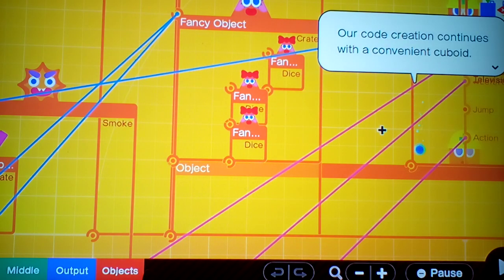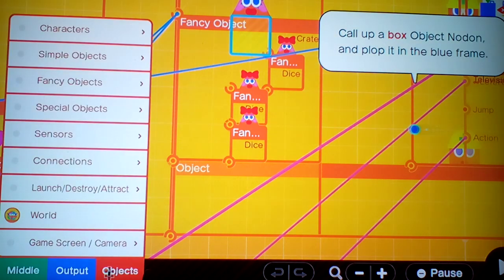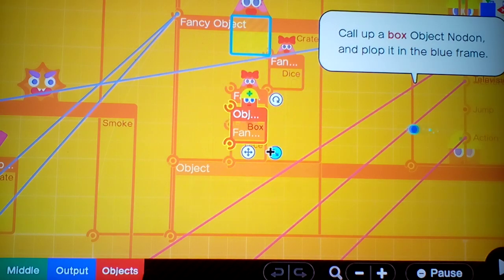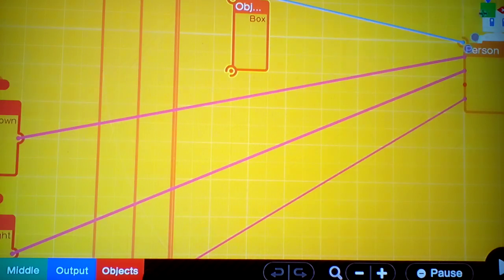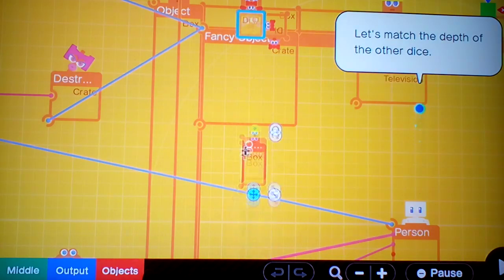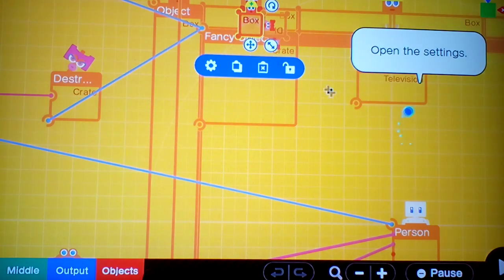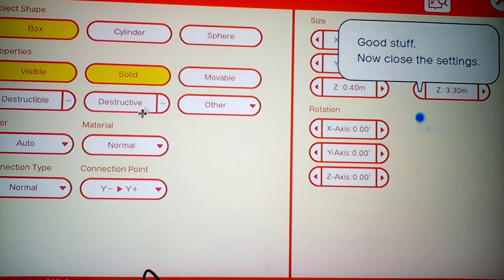Our code creation continues with a covenant cuboid. Call up a box object Nodon and plop it into the blue frame. Overhead view. Now match it with the other die and plop it in settings — properties. Enable visible and solid on.